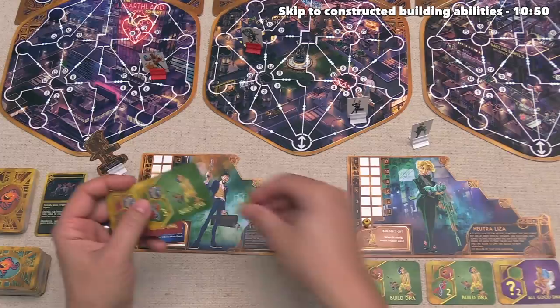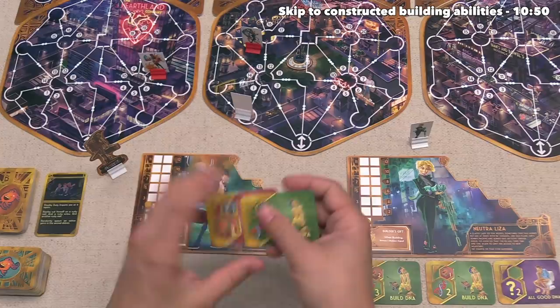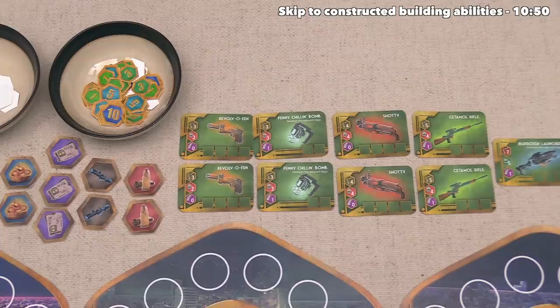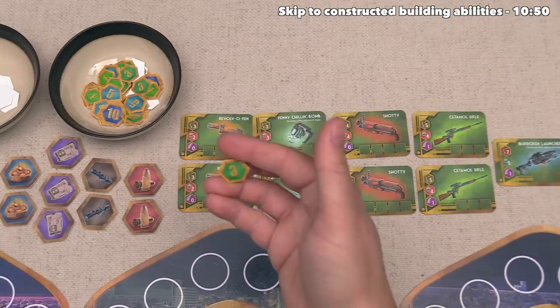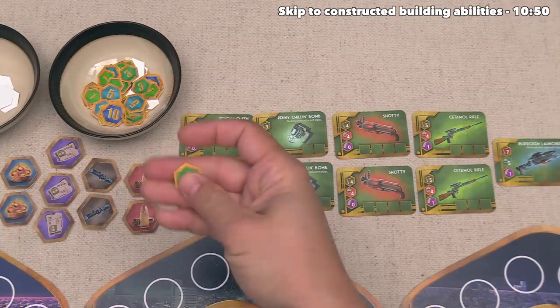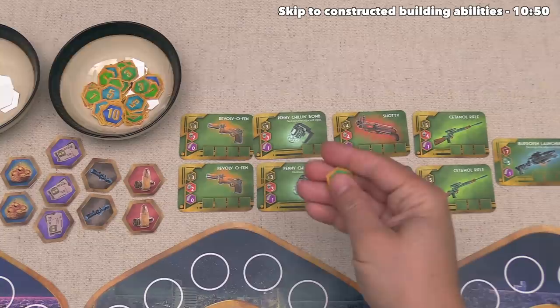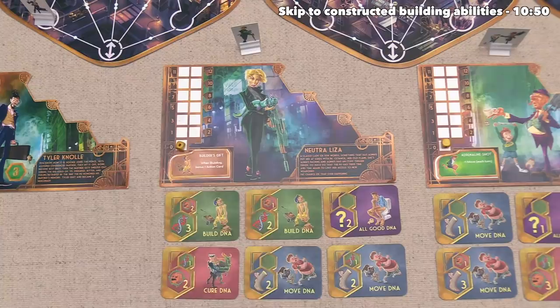They can go right over here for one movement, and then right over here for the second movement. They have now used all of the action cards in their hand, and I think they are done with their turn. Before we move on, I would like to mention that as extra actions, we can spend our DNA to pick up items or to purchase these weapons here. Each one of these items costs three DNA, and each one of these weapons has a cost listed in the top left — we can see these cost three, then three, four, five, and then finally seven DNA. I will explain the details of how these items and weapons work in the future when it actually makes sense for us to grab them.